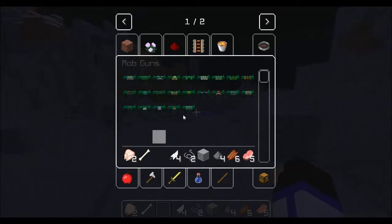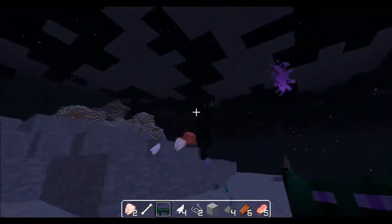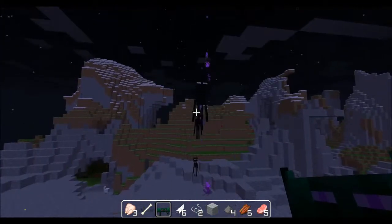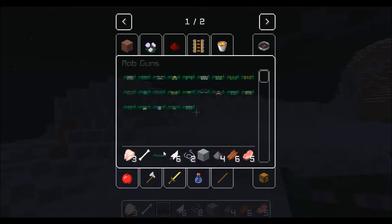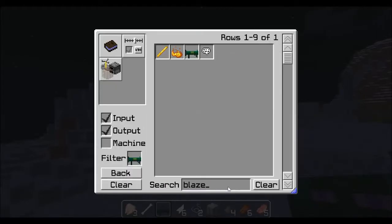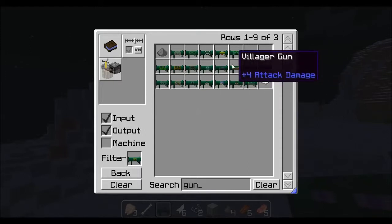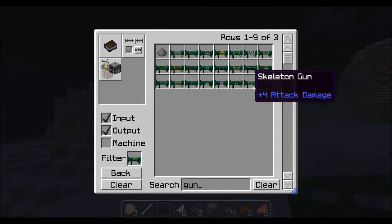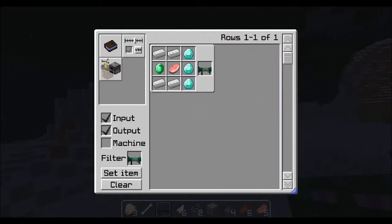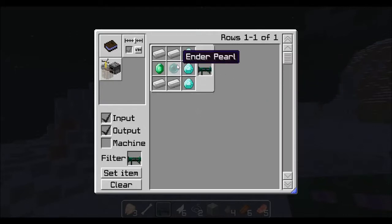Let's get the enderman gun. Did I get something from that? Nope — that's a small enderman. It's a very small enderman, it's even smaller than me, so that's good. And the enderman gun recipe: an ender pearl in the middle, and the same outside as the other mob guns.